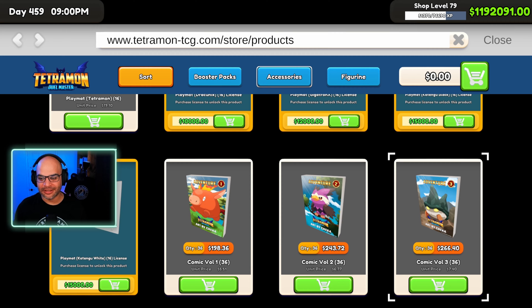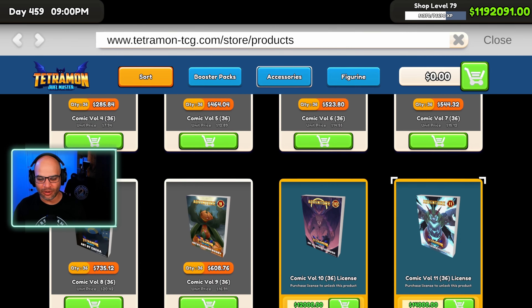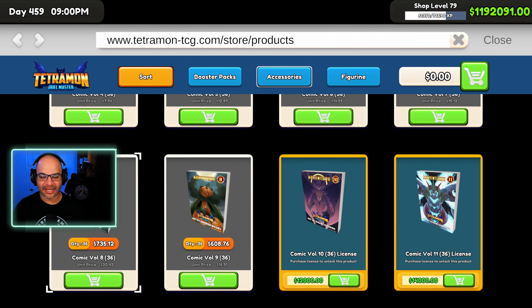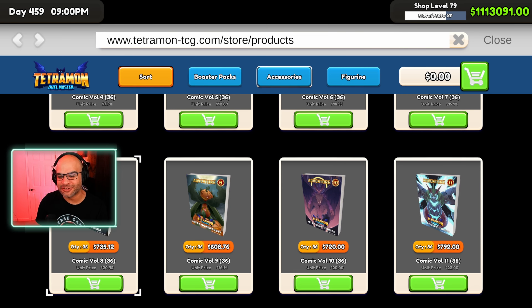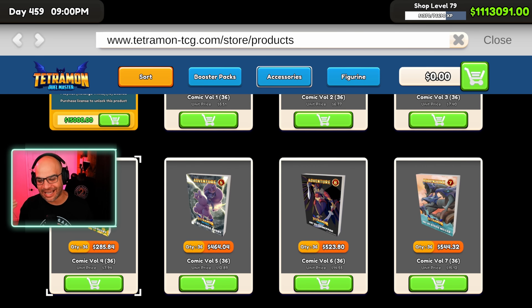Let's look at the comics. The comics are doing the same cover style as the other ones — we get three more of those, nice. I'm going to go ahead and buy all the licenses right now. It seems like at the level I'm at I can unlock them all — there we go, all licenses unlocked. I can't wait to work on the store tomorrow. I'm excited — redesigning, emptying shelves, adding the new stuff. I love these updates, they really pump you up.